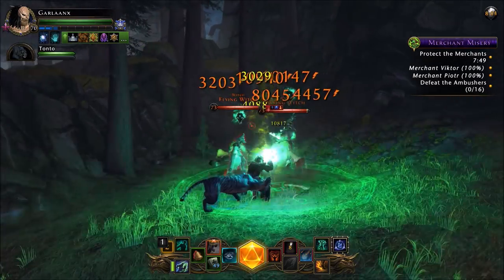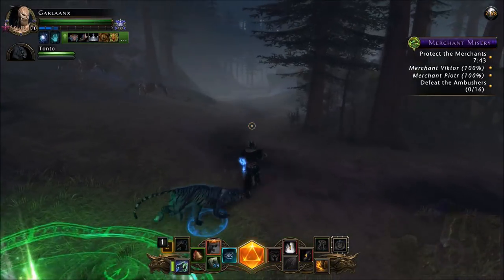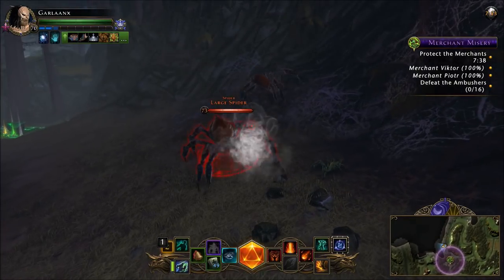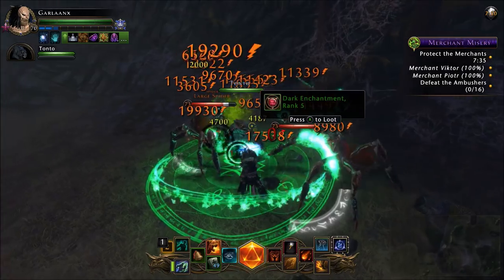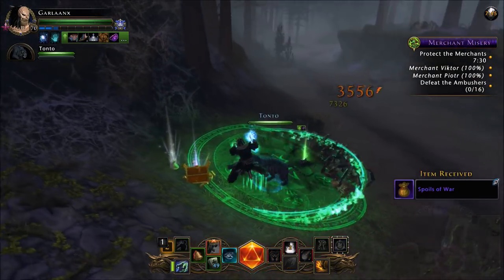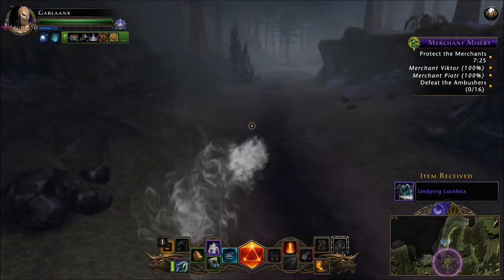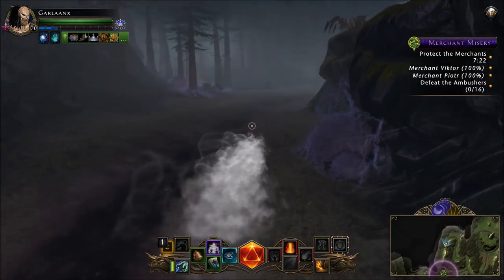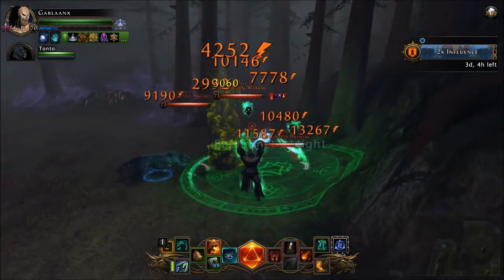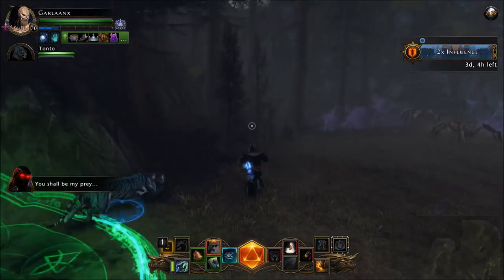We'll run through this rotation and hopefully get a poster to drop for the video. All the other mobs in the zone only have three HP bars and are essentially placeholders. They do drop Barovian cards, so if you want to complete your Tarokka deck feel free to kill everything. But if you're solely poster farming, stick to the mobs that will actually drop posters.